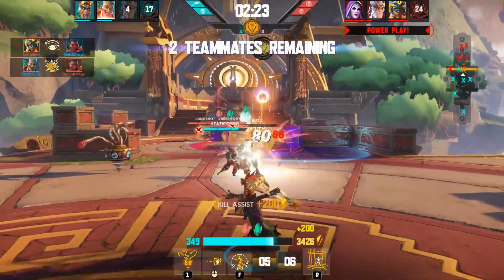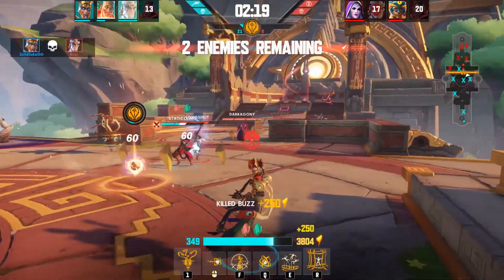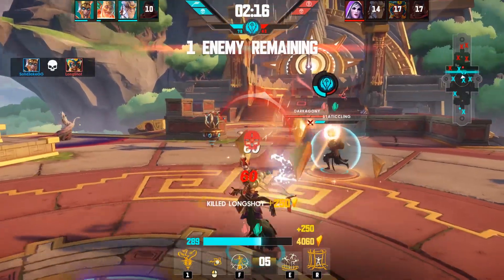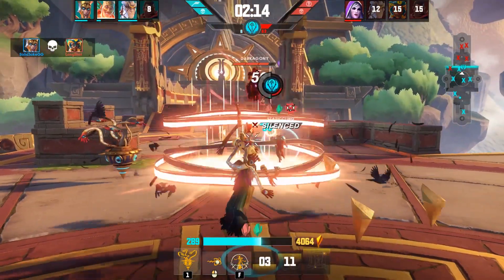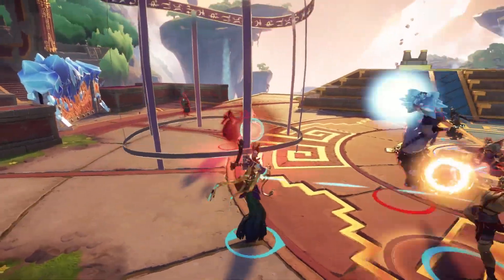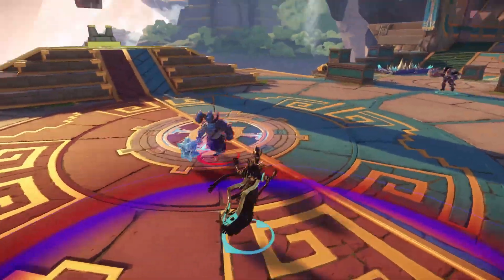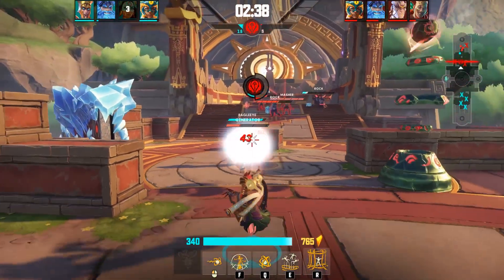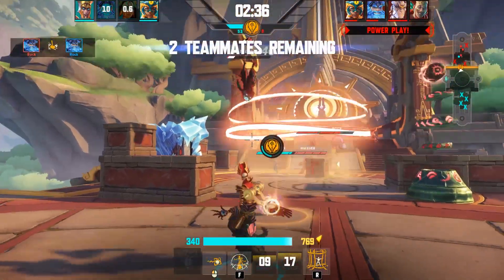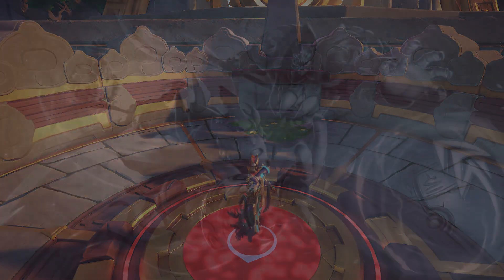Killian is king when it comes to crowd control. With every one of his abilities having some form of a disabling effect, you will find he is constantly manipulating the battlefield and pressuring his enemies in a very creative way. Being a support who has low HP and a lack of mobility options, he will always be a prime focus in the arena. Even though he is a support with no healing, his utility is second to none. Respect Killian on the battlefield, or you'll find yourself stunned with his performance.